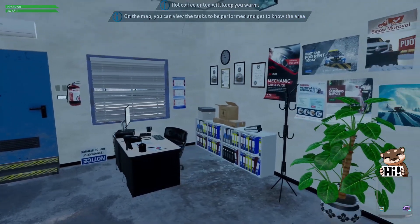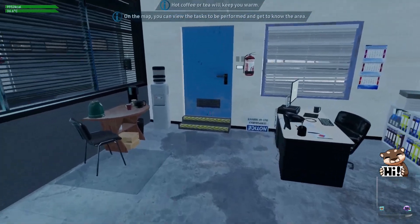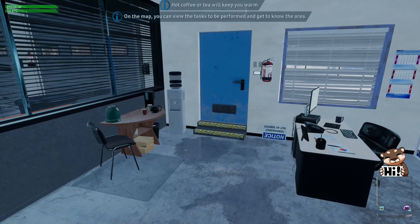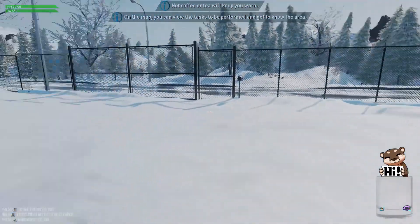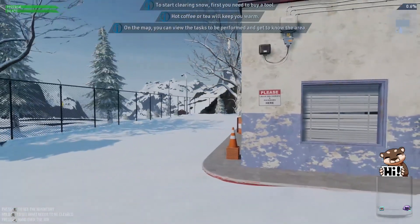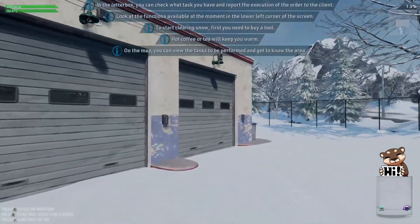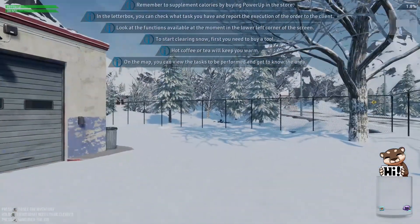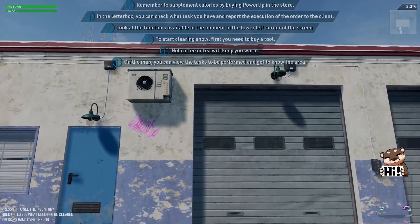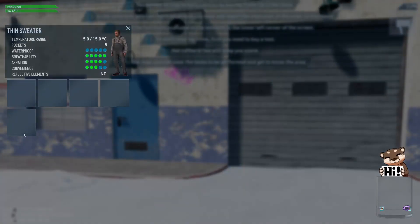Confused about what game we're playing — this is a snow plowing sim, not a car builder. The game text reminds us that hot coffee or tea keeps you warm, and on the map you can view tasks. We navigate to the store and check the inventory, noting we need to buy a tool first — specifically looking at the small spade.